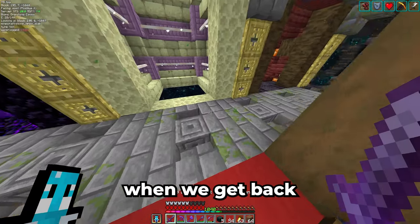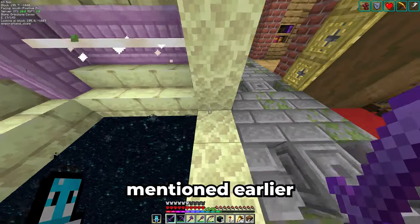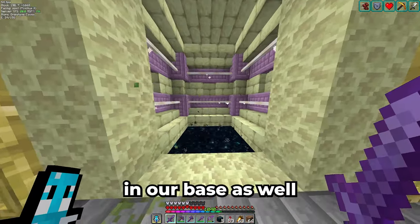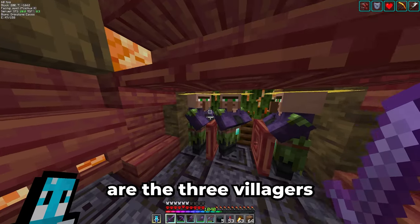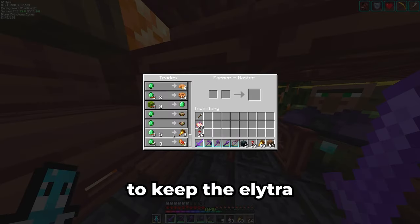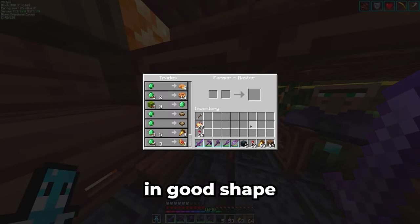Moving on to the other half — here's our bed to set our spawn when we get back from the end. And as mentioned earlier this base is built where the stronghold used to be, so now we have an end portal right in our base as well. Over here are the three villagers we can trade with to get our food. In addition this also gives us a little bit of XP which usually is enough to keep the elytra and most of our tools in good shape.